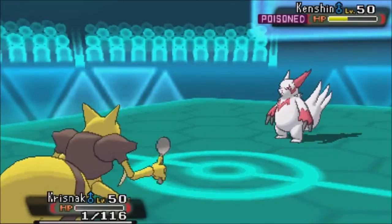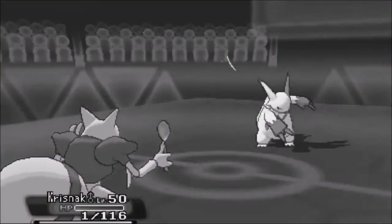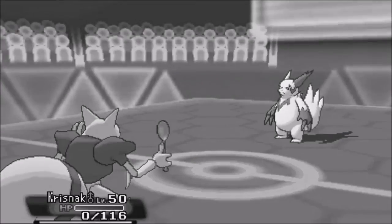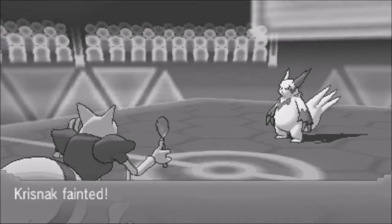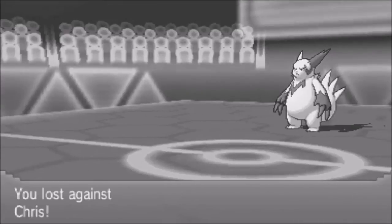Sanguus is just too strong once it's been set up. It's tough — really tough — but it was still a very close game. Lapras was an absolute champ, but Sanguus really came through for CB Hulk. That's why he wins. He played a good game, so great game man.